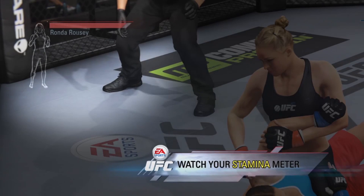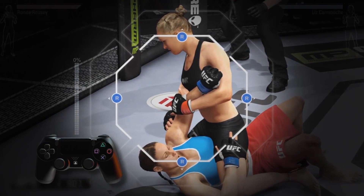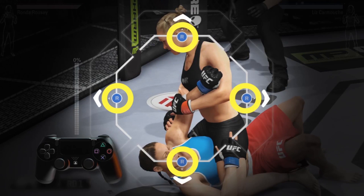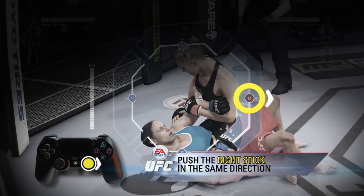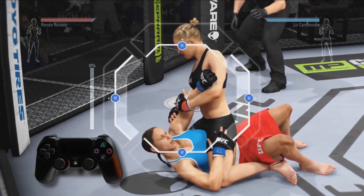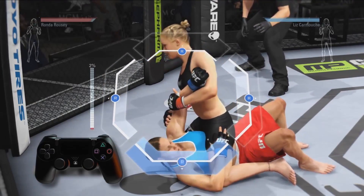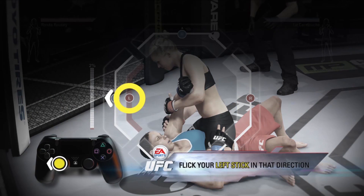Watch your stamina meter when you attempt a submission, as it will affect how hard or easy it is to finish the fight. When the submission begins, you'll see four gates appear on the screen. Your opponent will try to escape by moving their right stick in any direction until the icon reaches the end of one of these gates. When you see this happening, counter by pushing your own right stick in the same direction to match their escape attempt. Keep up and try to match them each time they change directions.